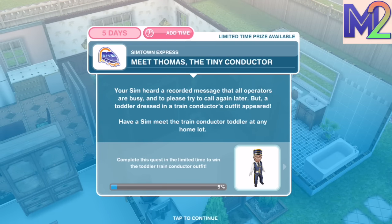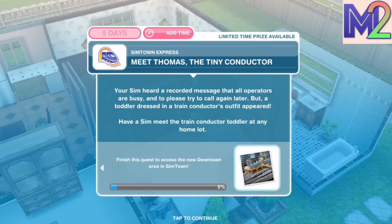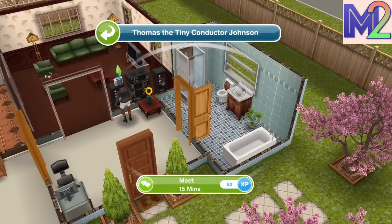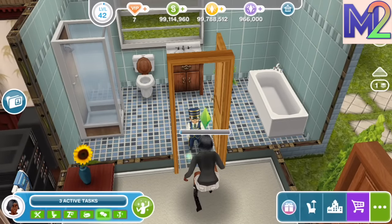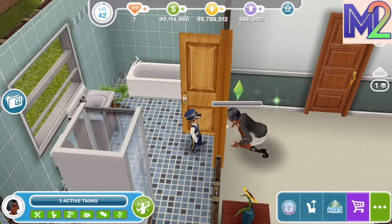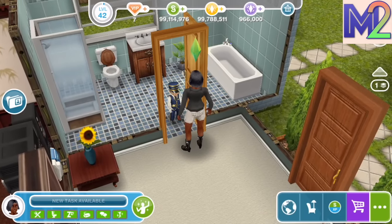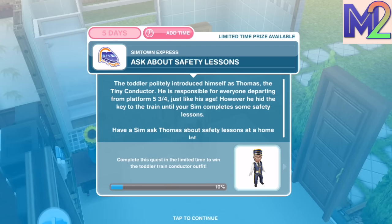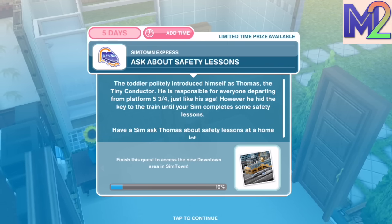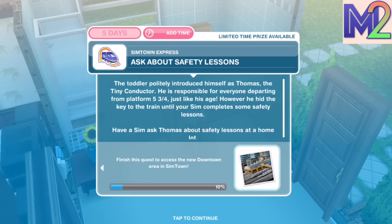Next step: Meet Thomas, the tiny conductor. Your Sim heard a recorded message that all operators are busy, but a toddler dressed in a train conductor's outfit appeared. Have a Sim meet the train conductor toddler at any home lot — meet for 15 minutes. That is one super cute outfit, he's even got little spectacles. It gets close to the bumblebee for ultimate cuteness. The toddler politely introduced himself as Thomas, the tiny conductor, responsible for everyone departing from platform 5 and three quarters — just like his age. He hid the key to the train until your Sim completes some safety lessons.